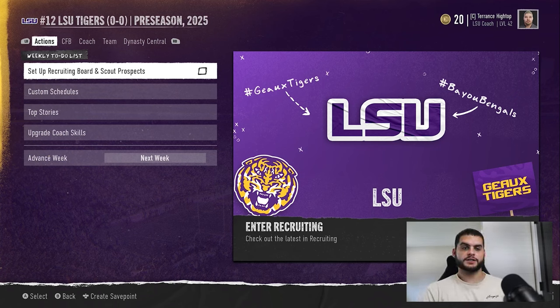Coach XP is kind of similar to how players grow — if you haven't seen that video, make sure to check that out. A lot of stuff in this game is year-long. Unlike Madden where things are week-to-week, here you start recruiting in week one, it takes a whole year, and then you get your class. You start growing players, it takes a whole year, and at the end of the year you get the training upgrade. Coaches are kind of the same thing.